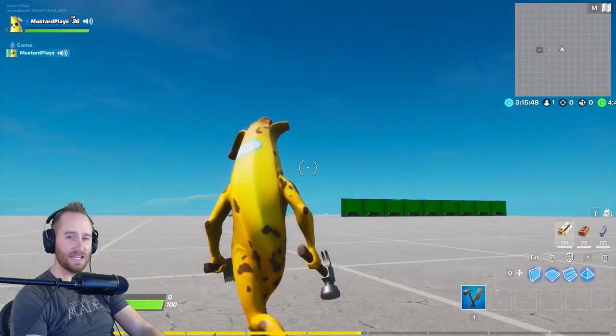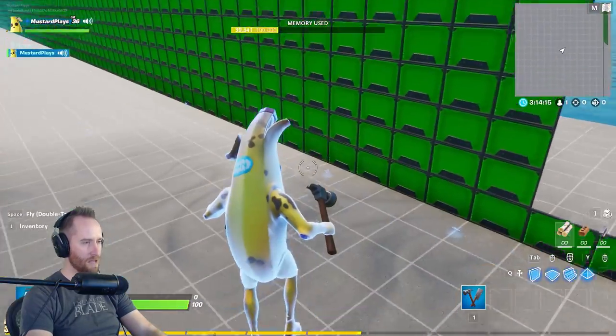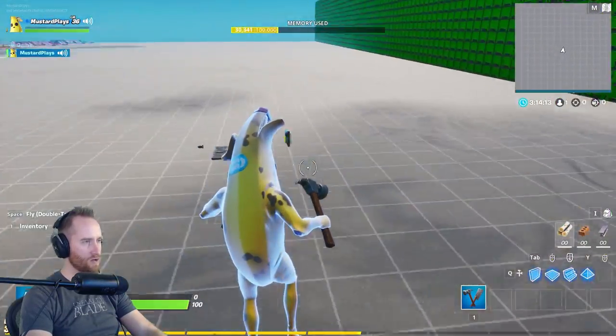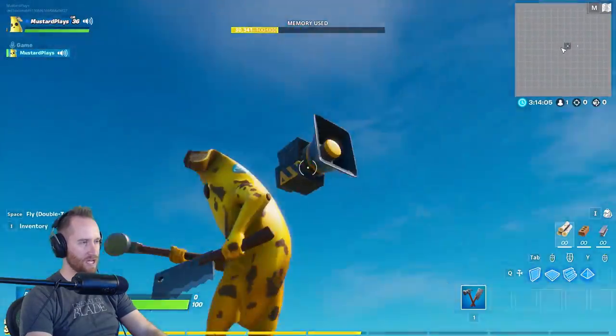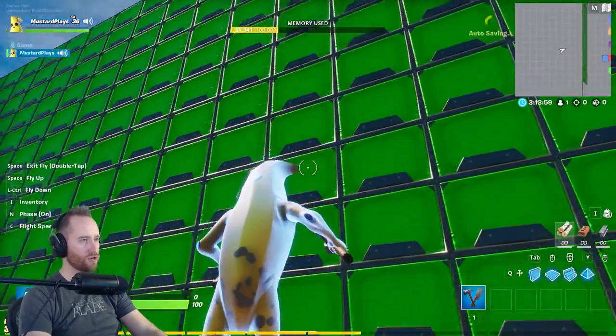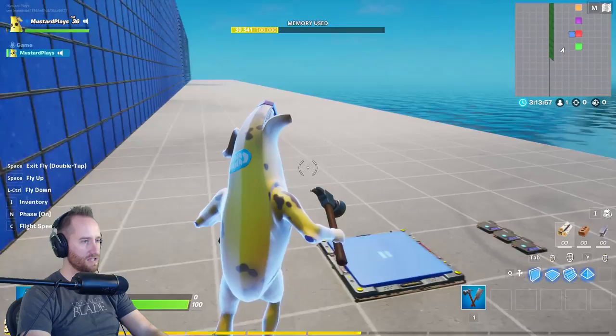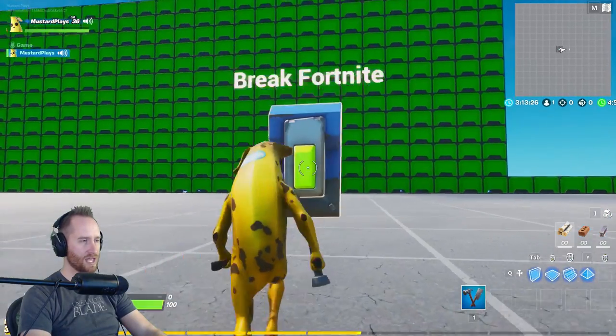That ran no problem — that did not break Fortnite. Wait, guys, maybe I did break Fortnite. Check this out. Nothing works now — I can't interact with anything. I tried to place something down to make a noise, that doesn't work. But check this out: all of my trick tiles are gone, they've just disappeared. All my work. Okay, wait, I'm gonna try and start this again, let's see what happens.